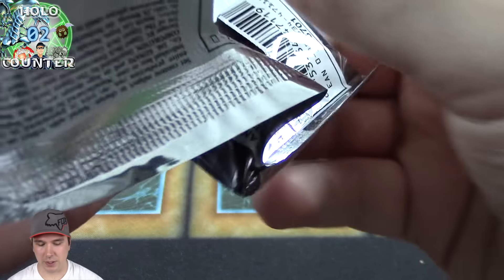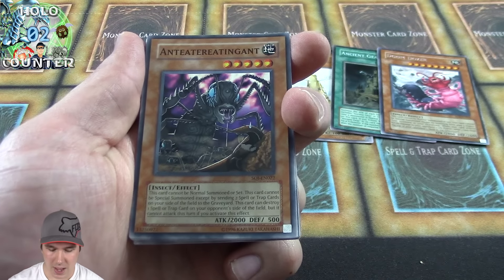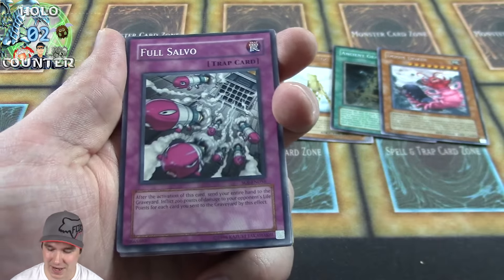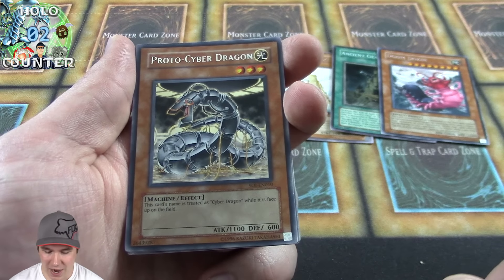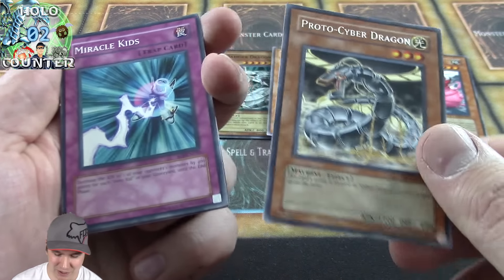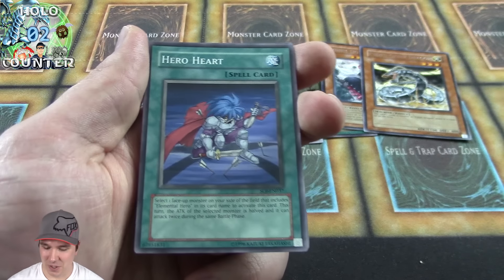It would be amazing if we pulled a third foil — three foils out of five packs would be incredible. Ant Eater — wow, that is quite the name, that one got my attention! Proto Cyber Dragon! We pulled so many more cyber dragon cards here than we did in Cybernetic Revolution — wow, what was wrong with us?